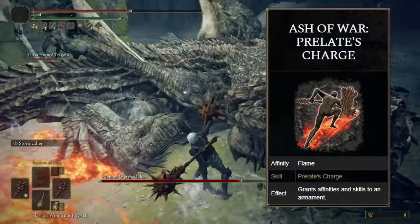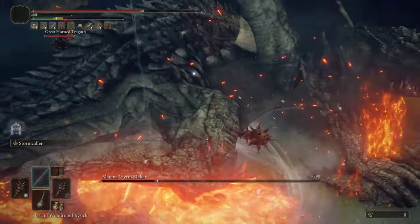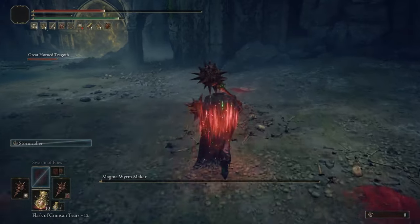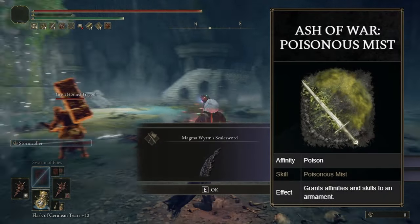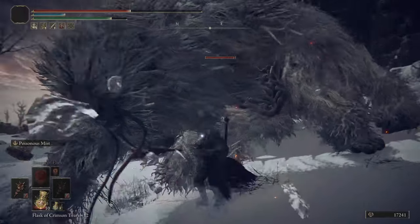Another option for ash of war for this build is Prelate's Charge, which causes even faster attacks but consumes FP at a much faster rate. Using this ash of war will not allow you to set the affinity to blood or occult — instead you'd have to set the affinity to heavy or fire for strength scaling. On your offhand, I like to use the Poison Mist, even though I still typically keep the affinity set to occult or blood.